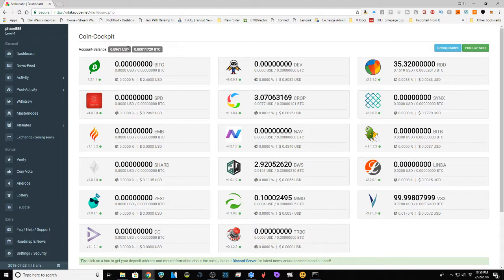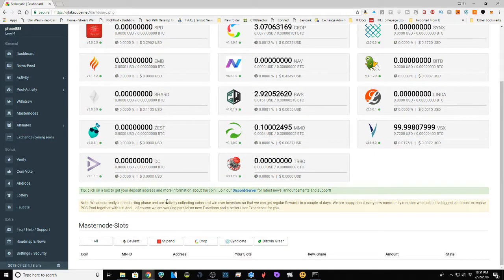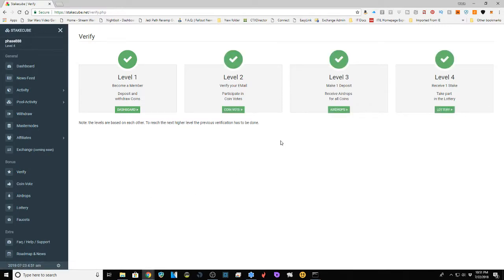One thing I like on the cockpit is that right at the top it shows your account balance in US dollars and Bitcoin right away, so as soon as you're looking at your coins you can see how much you're holding. Now, under that all-important bonus section: the first thing to cover is verification. This isn't the know-your-customer verification some sites require — it's their system to prove you're serious about being on the site. At level one, when you become a member, you can deposit and withdraw coins.